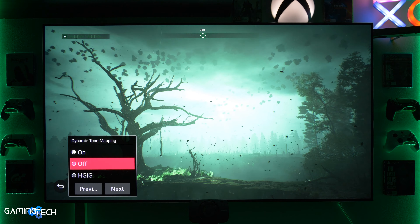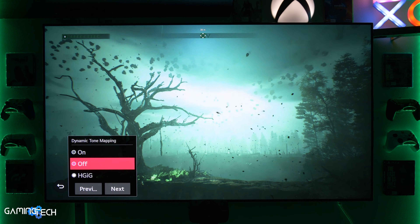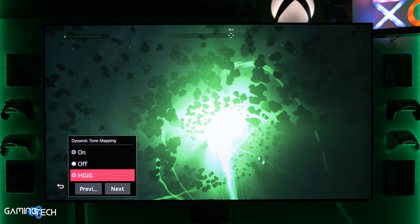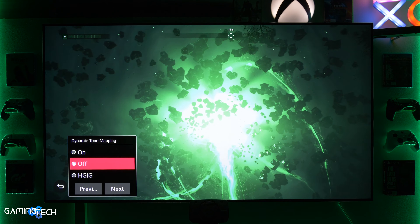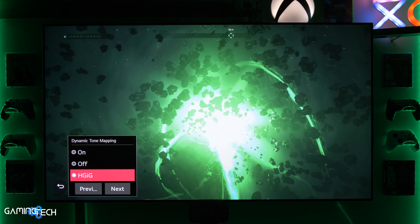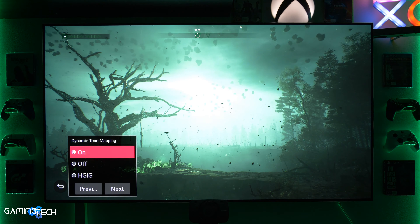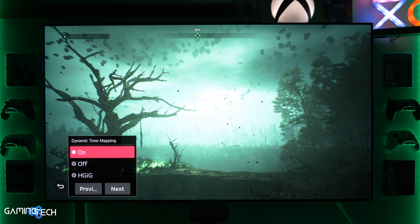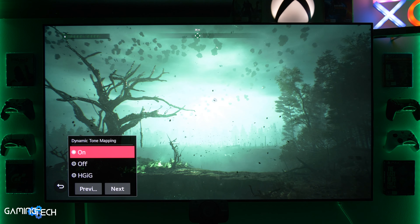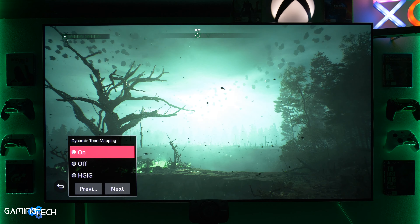Make sure you use the dynamic tone mapping option on the LG CX, because with HGIG there is almost no difference in maximum peak brightness — you would end up around 200 candela. With dynamic tone mapping on, you end up with around 300 to 400 candela depending on the objects. So my recommendation is to play this game on the PC, turn on HDR, set the HDR/SDR brightness slider to around 65 (200 candela for SDR content), use dynamic tone mapping, and enjoy the game.